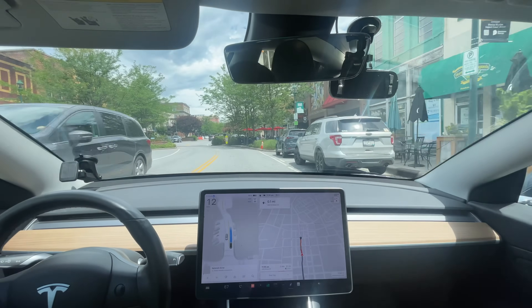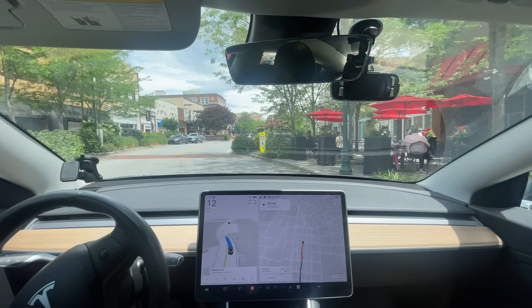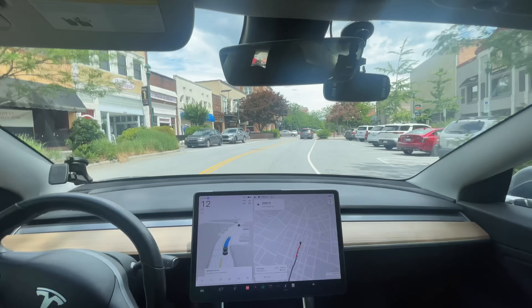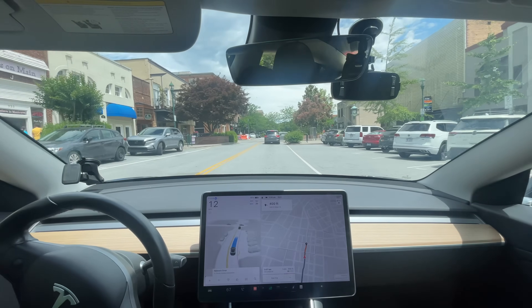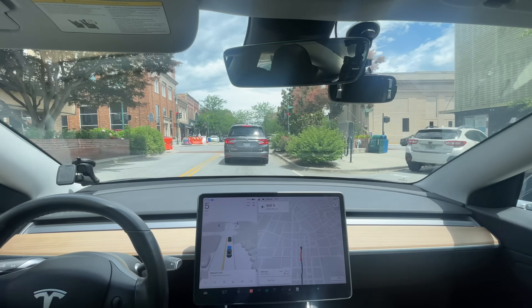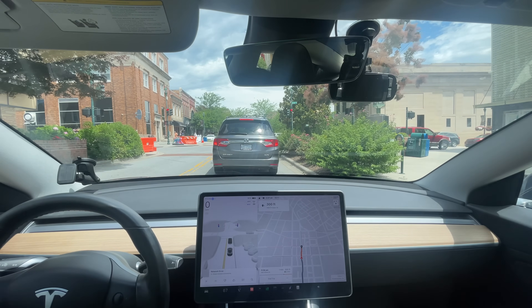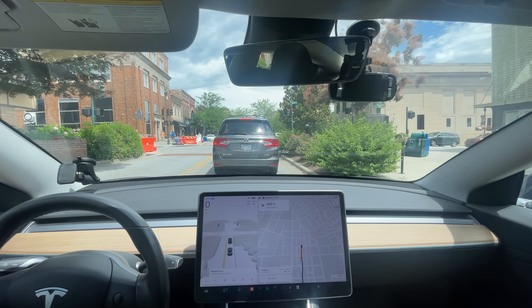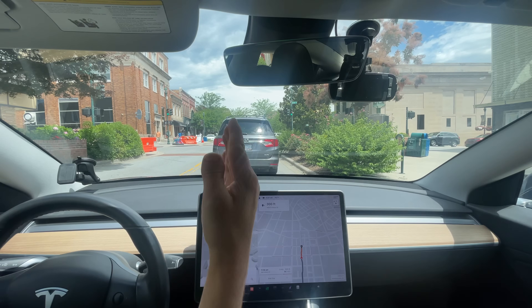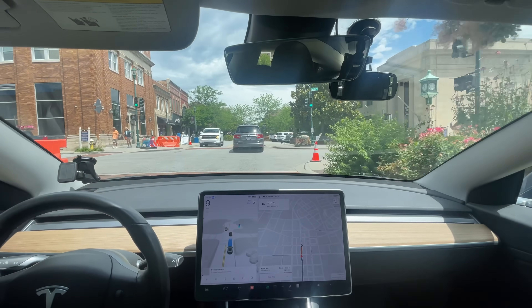Why did it swerve like that? I'm not sure. It seems more timid going down main street — this is the most timid it's ever been on main street. Normally it's really assertive, which, given a lot of people around, it should be a little more timid like this. But the random swerve I'm not sure about. Last time we went down here was with the kayak on the roof and we determined the rope in front of the camera caused it to occasionally swerve, but only at low speeds.